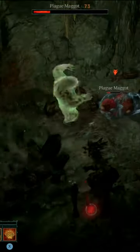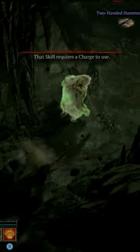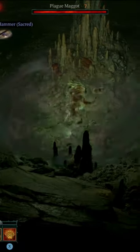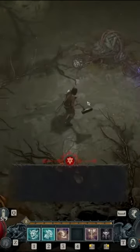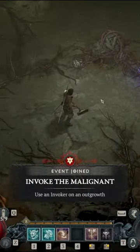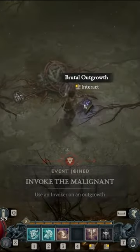Now, you might be thinking that's all good and fine, but it's going to be boring doing random activities for a small chance of a malignant elite spawning — and you'd be right, which is why we have malignant tunnels. By breaking down unwanted hearts, you'll gain crafting materials used at the occultist to craft invokers.